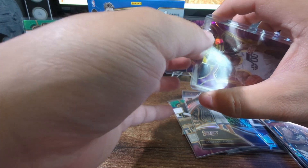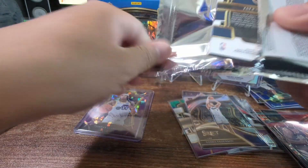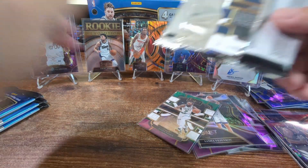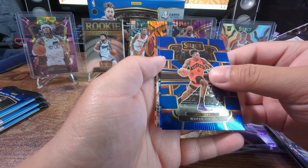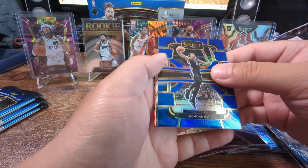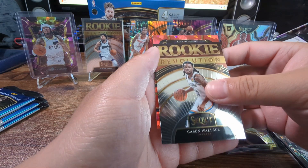These purples are numbered but not the red ones - look out for those. We got two numbered and an auto. Scotty Barnes, Desmond Bain, another rookie - Kason Wallace for the Revolution.